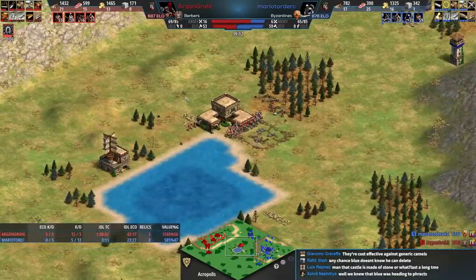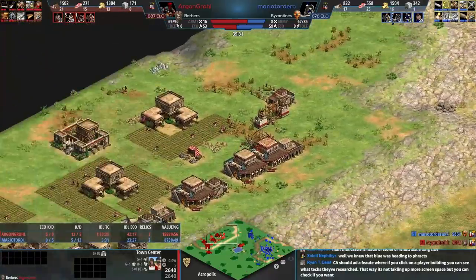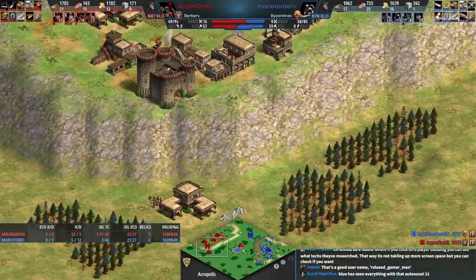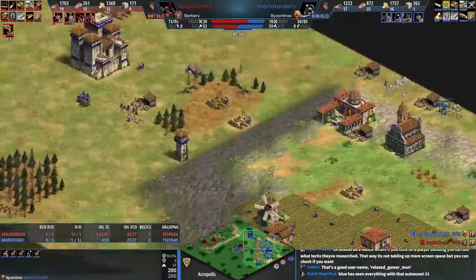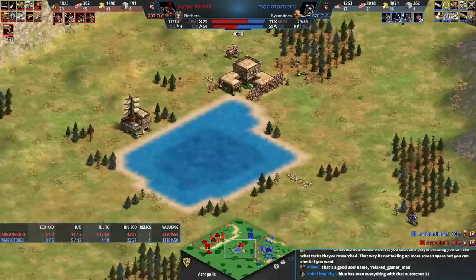Not too much stone on this map either — at the top you only get about four tiles, I think. Blue has scouted virtually everything, is mining some stone, and taking some gold. Still making cataphracts. What I'd suggest for either player — particularly red — is just send one unit, set waypoints through your opponent's base, and see if you can find anything.